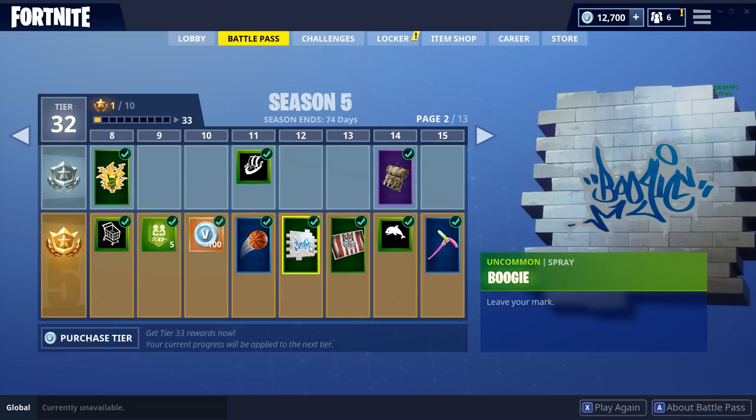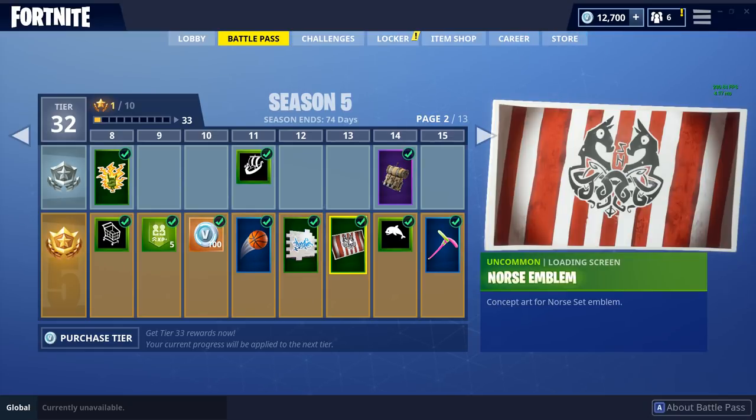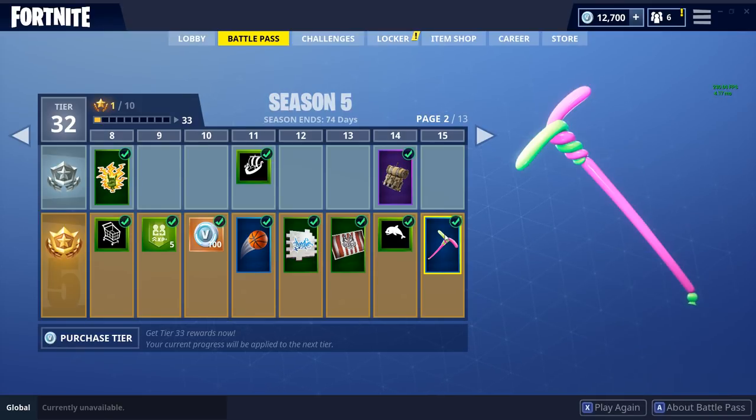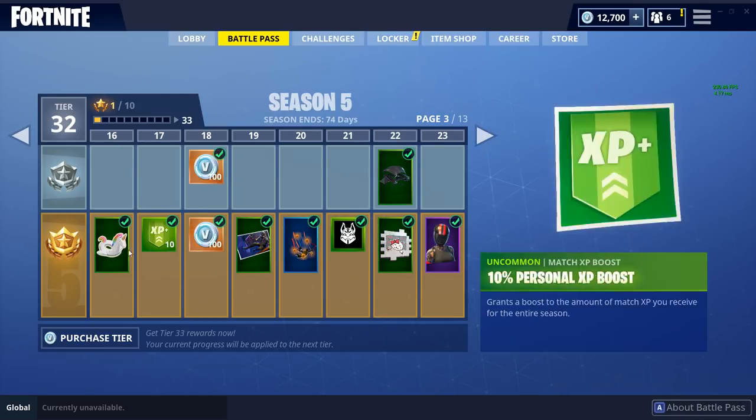Moving on, we've got a boogie emote, a kind of emblem loading screen, and also a new harvesting tool which is the Balloon Axe. I really like it — it's a pretty cool colorful looking thing and it goes well with the Zoe outfit.